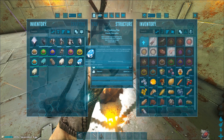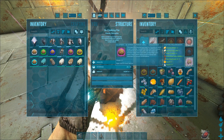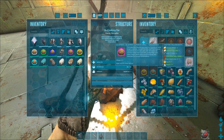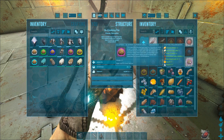Then we take the argentavis egg and get the superior kibble with citrons. I don't know why they're named so weird here, but never mind. You see the resources you need: prime meat jerky, rare mushrooms, sap, and water.